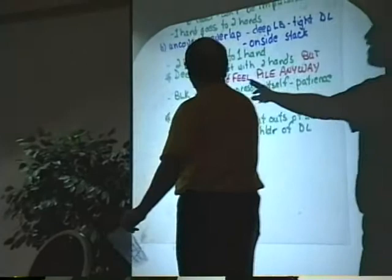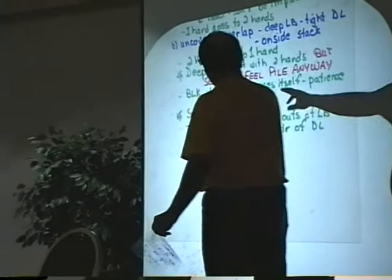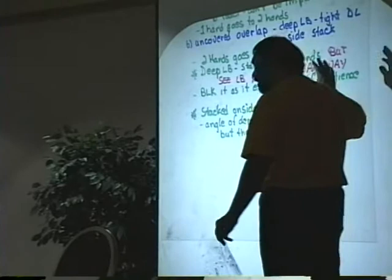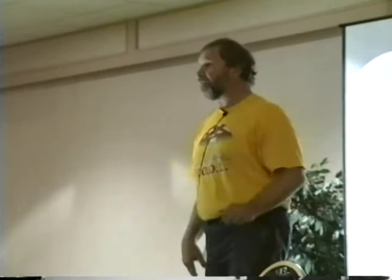Deep linebacker: start with two hands, but see the linebacker and feel the pile anyway. Block it as it expresses itself. Be patient. Remember, you don't have to do all this when the ball is snapped. You don't have to hit the guard and die hard when the ball is snapped. You have to have your head in the right place, your shoulders in the right place, and get your feet organized. A lot of times you can't strike real hard when you do that — maybe you can just snap into a guy. The harder you're hitting, he might just glance off you because he might stone you anyway.